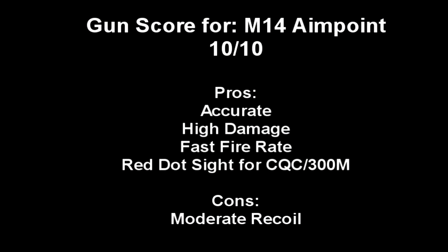On to the gun score — I give the M14 Aimpoint a 10 out of 10. It's very accurate and consistent, high damage, fast fire rate. Go back and watch the fire rate test again — that's semi-automatic and it pretty much feels like full auto. You get the red dot sight for CQC which is very open, and you can also hit targets all the way up to 300 meters with that sight with no problem. The only real con is moderate recoil. You essentially have a CQB one-shot-one-kill weapon mixed with a sniper rifle practically. It's one of ArmA's prized weapons — give it a try.